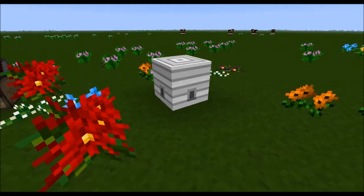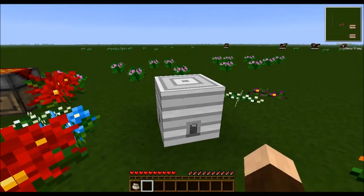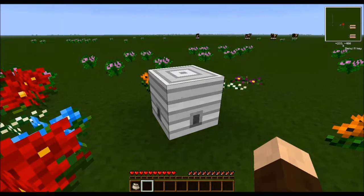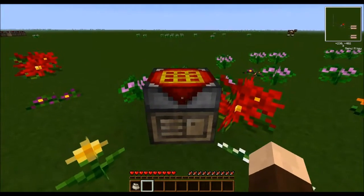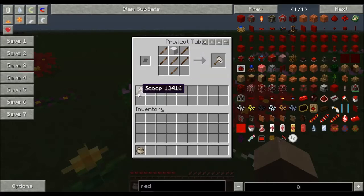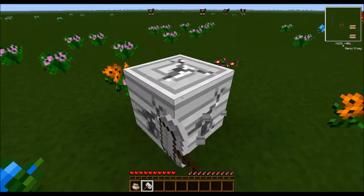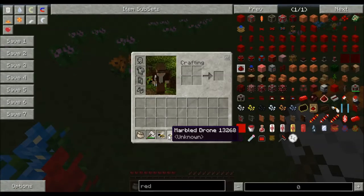In the world-gen, beehives will spawn all over the world, and you need a special tool in order to get the bees from them. Otherwise, if you just try to break them, they won't drop anything. What you need is something called a scoop. A scoop is made with some sticks and some wool. You attack the hive just like with any other tool, and out come, ideally, at least one or two bees. This time I got a princess and a drone.